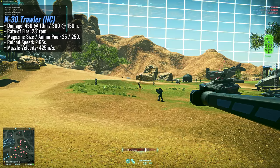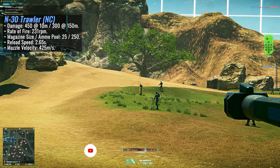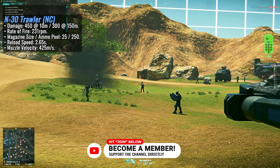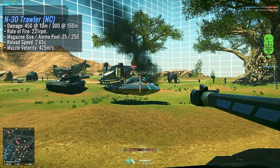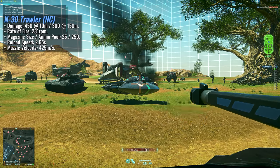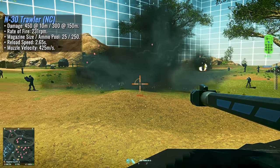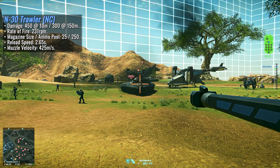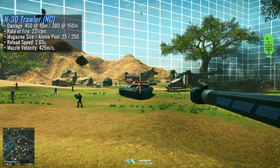450 maximum damage is actually the same damage as the NS-44 Commissioner. So yeah, the NC just got a full Commissioner on their Sunderers. Before anyone starts sweating at the prospect of this thing having a headshot multiplier and two-tapping regular infantry or one-tapping snipers within 10 meters - you don't have to worry about that. From what I can tell, all of these new Empire-specific Basilisk weapons seem to be lacking a headshot multiplier, which I'm okay with.